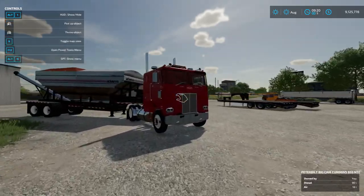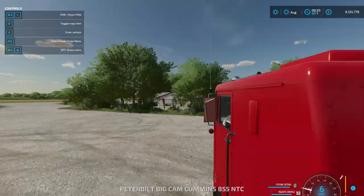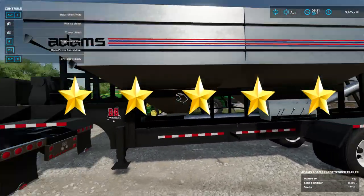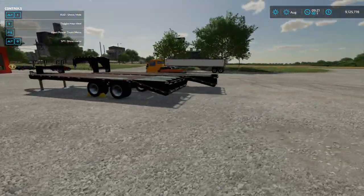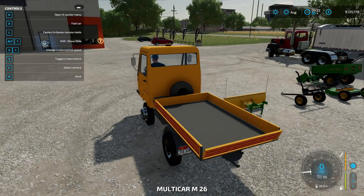The Adams fertilizer trailer does it all. You can haul grain with it, you can haul seeds with it. I will give it a 5 out of 5. It's a really nice trailer, it looks great, and it works. So we'll give it a 5 out of 5. Let's move on. We'll do this thing first — why not?